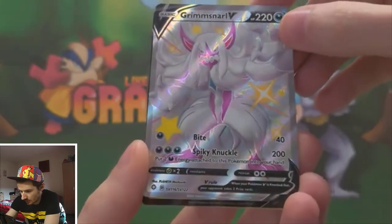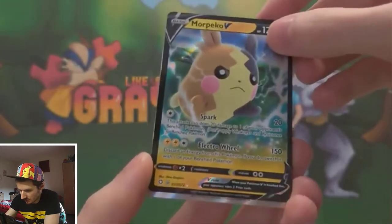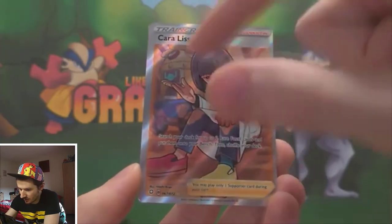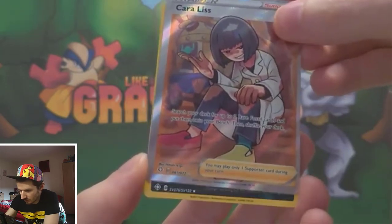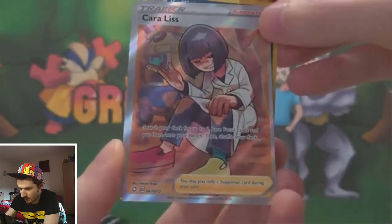Really, really nice looking card. This next one is just like a reprint of the promo, nothing too special. Very off centering on this one — it's a Corsola. 'Search your deck for up to two Rare Fossils and put them in.' It's kind of a card you'd use in a deck but not the kind of card you would get graded — you'd probably just use it in an actual tournament.